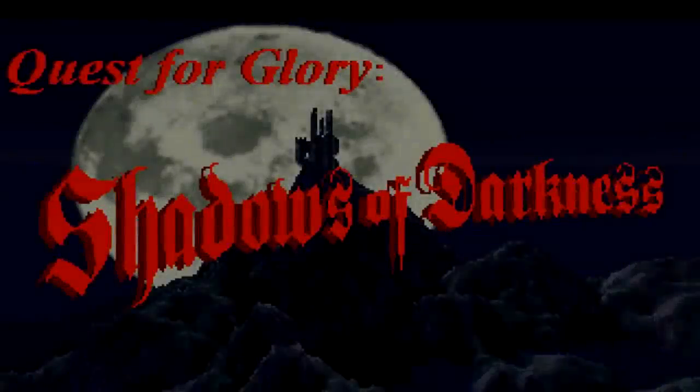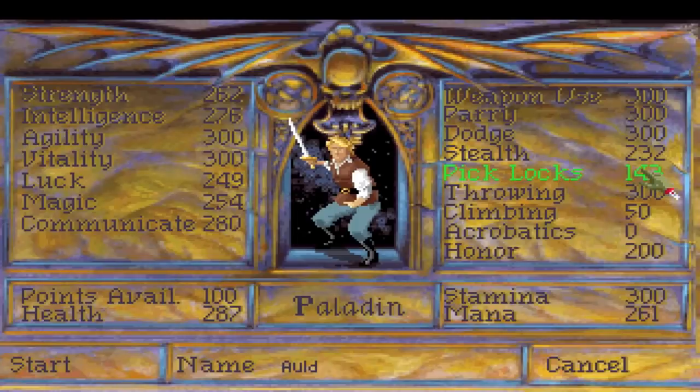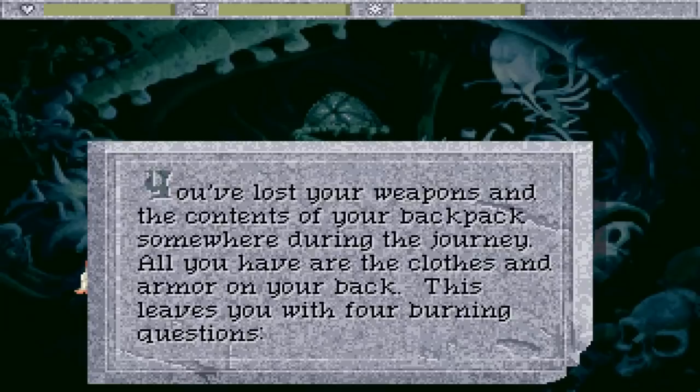At number 8 we have Quest for Glory: Shadows of Darkness. It's an adventure/roleplaying video game hybrid with a point-and-click interface common in early 90s computer games. Despite the game's reputation for having bugs, and the fact that the player begins the game two rooms away from the final battle, it ironically remains the only game in its series without a major sequence break or glitch for speedrunners to use. There are, however, a few possibilities for skips. The normal any% speedrun plays out across days 3 through 8.